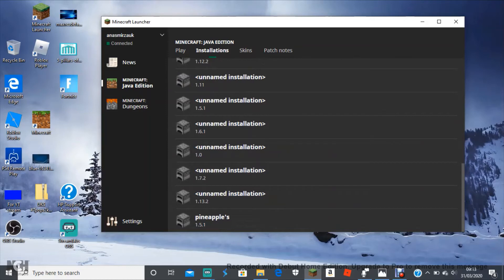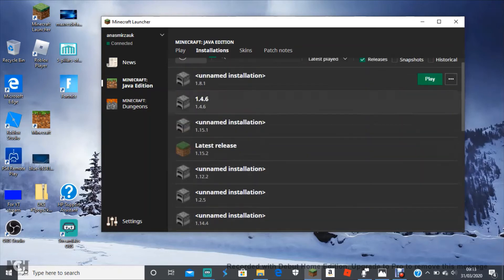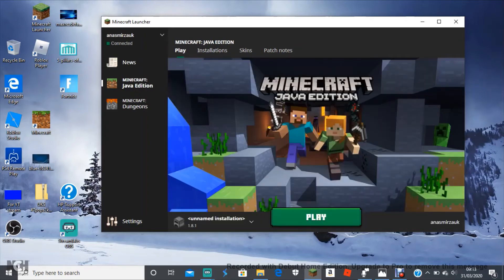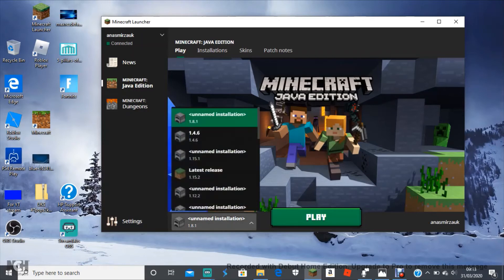The newest ones will always be at the bottom — what I mean by that is the ones you haven't used the most will always be at the bottom, and the newest one will of course be at the bottom because you haven't used it yet. You can sort by name or last played.